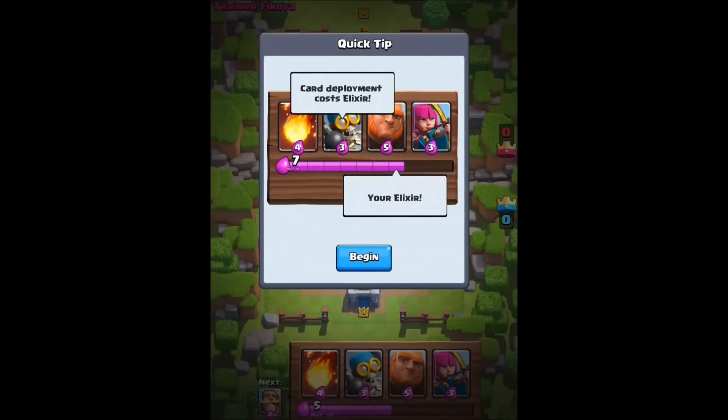Here we go — this is the explanation we're looking for. Card deployment: in order to deploy one, see the little number underneath — that's how much elixir you need to deploy them. You pick a deck and it rotates those guys at the bottom. If you're looking for another card, you need to play something else for it to come in. There are creatures and then there are spells. The elixir comes back over time, but you have to have the elixir in order to play a card, which means you have to be very careful.